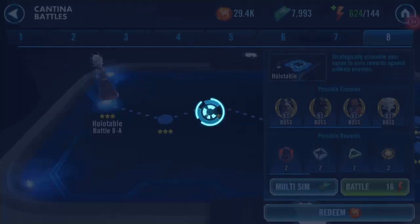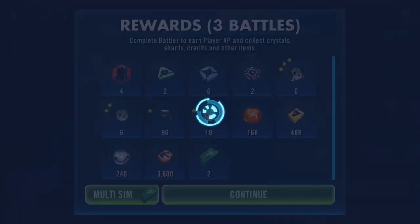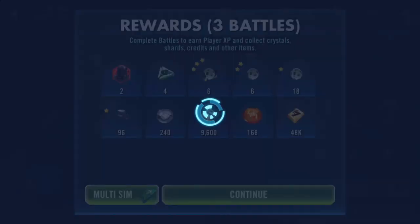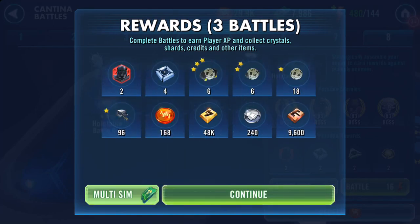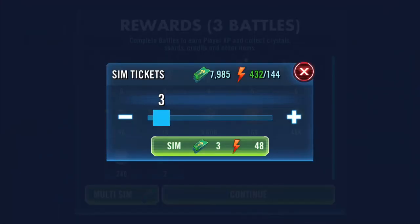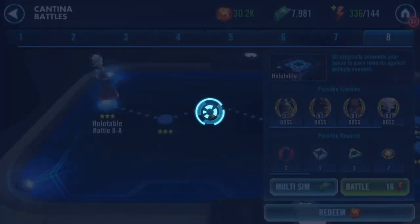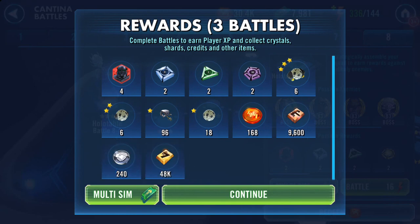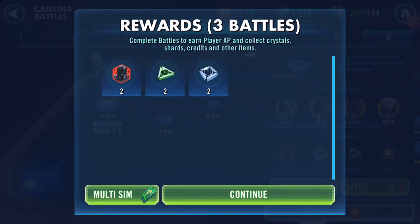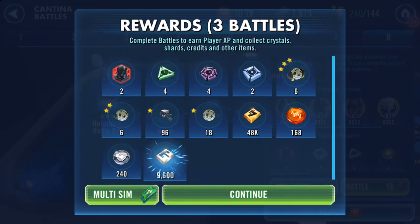Look at that — four shards on the first go. I know I said I wasn't going for them but obviously I need them. And there's another two. This is the third click, click six. On the sixth click you'll notice I'm being blessed with Omega drops here.